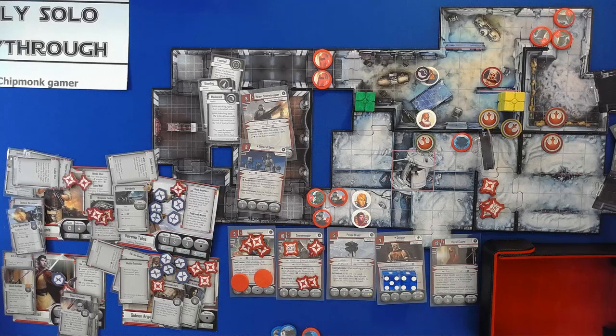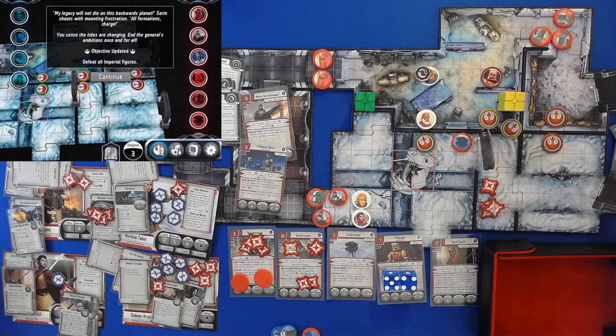My legacy will not die on this backwards planet, Soren shouts. With mounting frustration — all formations charge. You sense that tides are changing. End the General's ambitions once and for all. Defeat all Imperial figures. Continue.